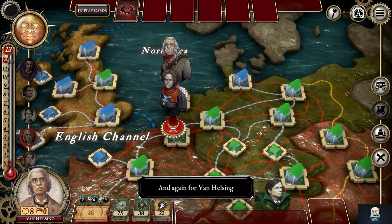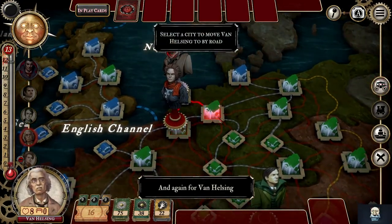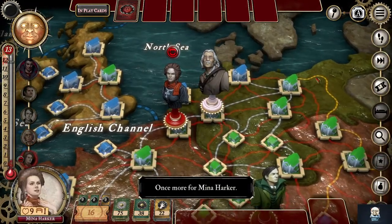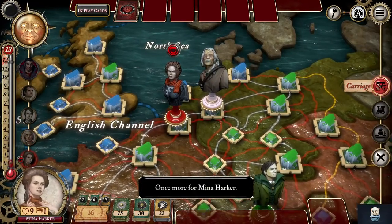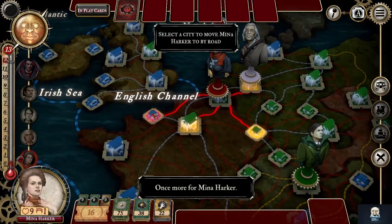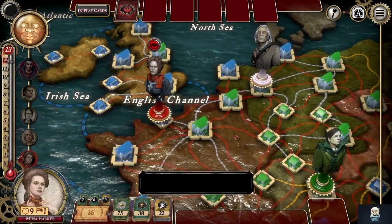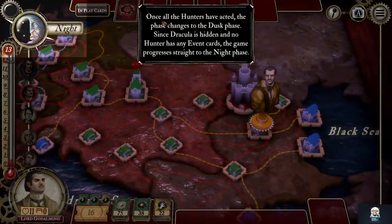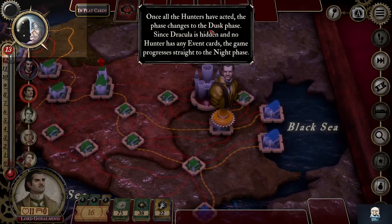Do it again — move, carriage. Mina, move, carriage. All right, once all the hunters have acted — dusk phase.